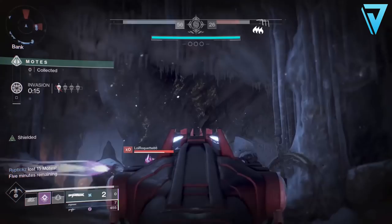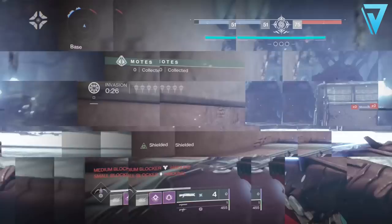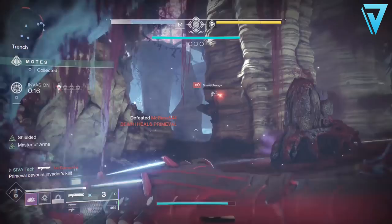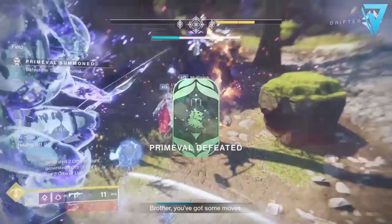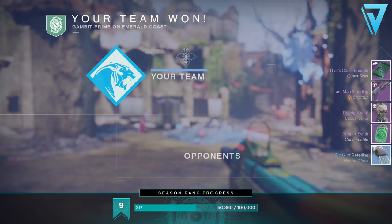Every ad counts as a single value against your objective total, whether they're a red bar or a yellow bar — they all count as one. As the quest itself states, guardians do grant further progress, so don't be scared to invade, but make sure you have heavy ammo when you do. Both Legend of Acrius and Tractor Cannon are great invasion weapons and will help you combat supers. Guardians equate to roughly 10 points against your total for each kill, so you can make amazing progress just by invading and getting one or two kills.